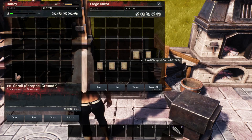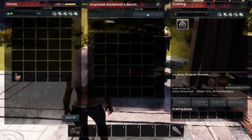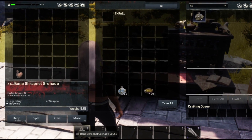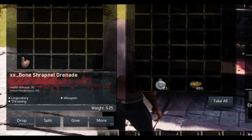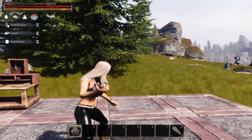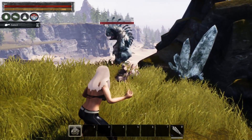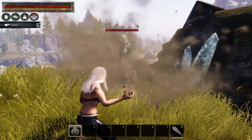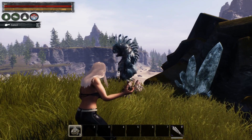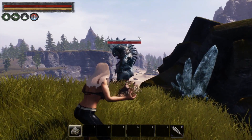Our next scroll teaches us the bone shrapnel grenade — something totally new added to the Isle of Siptah. We'll make our new grenades over at the alchemist bench. They have a health damage of 30 with 0 armor penetration, and it is a legendary throwing weapon. These are going to have some fun uses down the road.